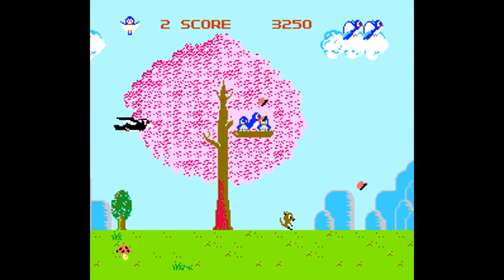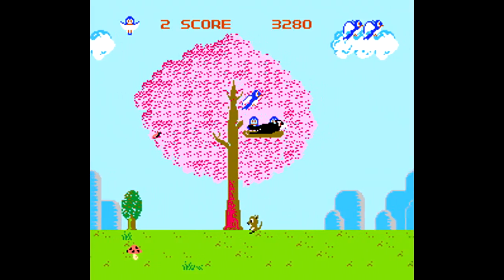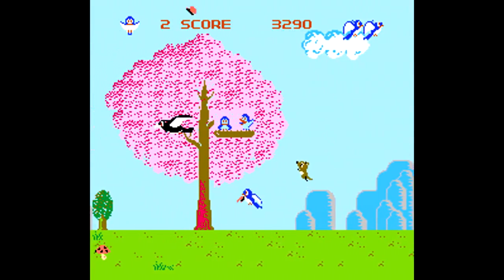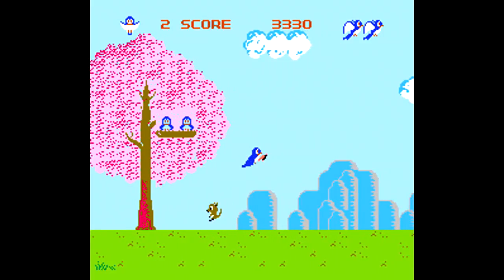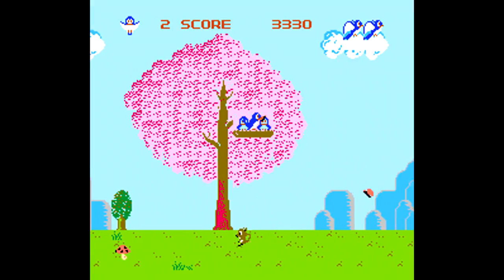As you can see at the top, you have on the left side how many birds you've fed enough, the score, and how many lives you currently have left. The real key to the game, though, is to know that the mother bird cannot be attacked or hurt while laying on the nest. Once you leave the nest, all bets are off and all enemies are able to hit you, and it's one-hit death.